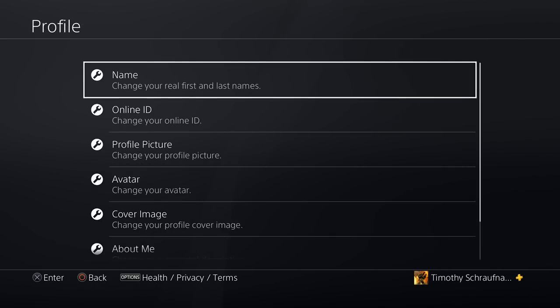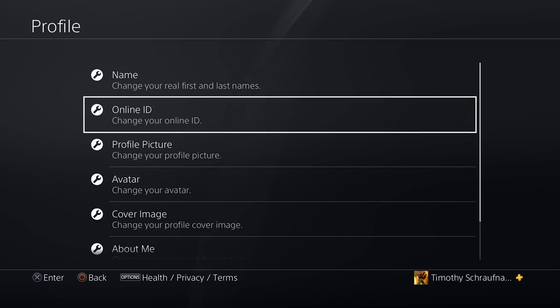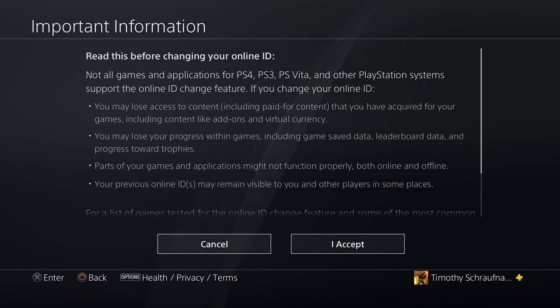Under Profile you'll notice a new setting called Online ID. Let's go ahead and click on that. Doing so will allow us to change our Online ID.